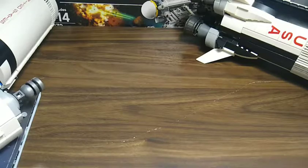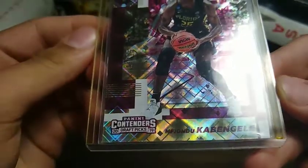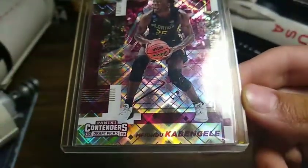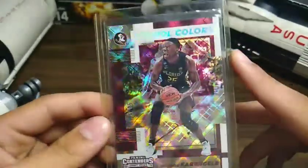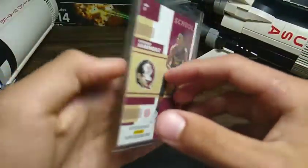Coming up next we have — I'm probably gonna butcher this guy's name — Mfiondu Kabengele. All right, I butchered that name, I already know. But this is a 14 of 15 holographic school colors card.